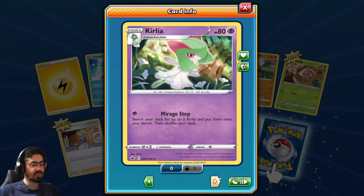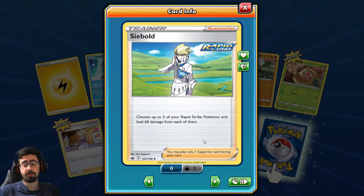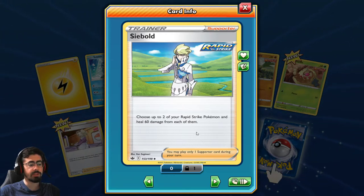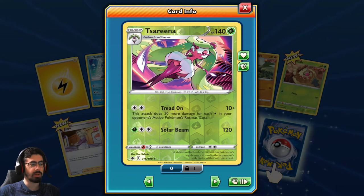Barton has Crabrawler - search your deck for up to three Crabrawlers and put them onto your bench, then shuffle your deck. Interesting, I don't like this. You've got a deck full of Crabrawlers. Seibold - choose up to two of your Rapid Strike Pokemon to heal 60 damage from each of them. That's not bad. Again, if you're playing purely Rapid Strike, that's fantastic. It is a Supporter though, which is a bit unfortunate - it's not an Item, but it is still really good.